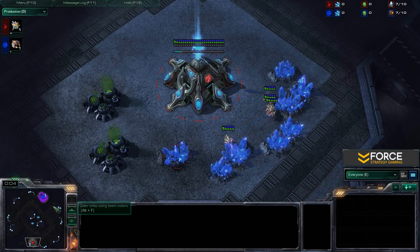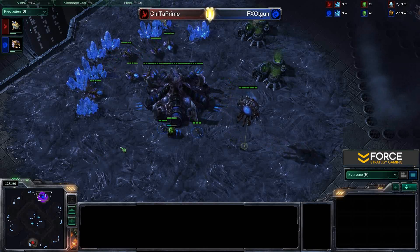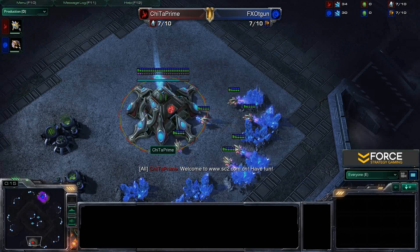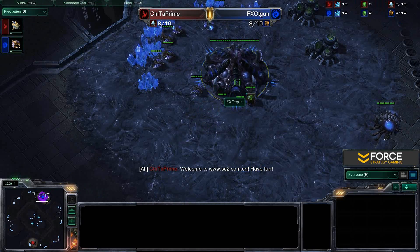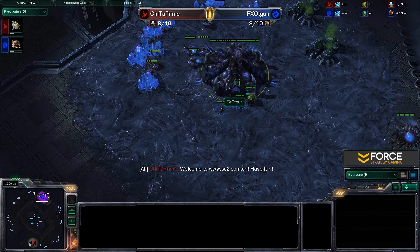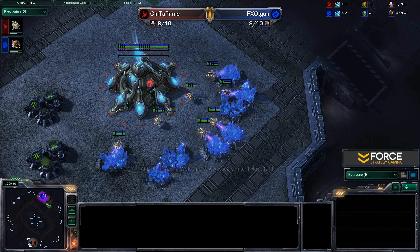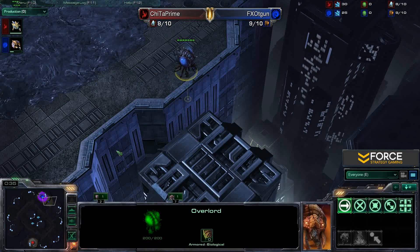Good afternoon ladies and gentlemen, welcome back to Force Strategy Gaming. Today I'm casting a game between Cheetah Prime and FXO T-gun. At the bottom position, our red Protoss is Cheetah, and in the top position we have FXO T-gun as the blue Zerg. So Protoss versus Zerg here on Metalopolis.